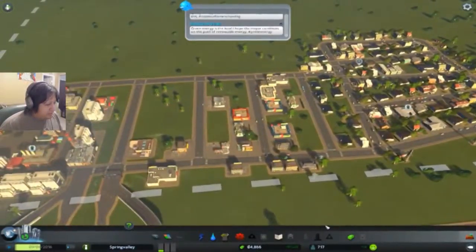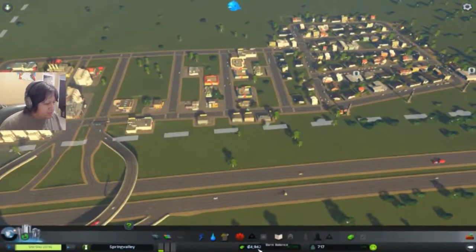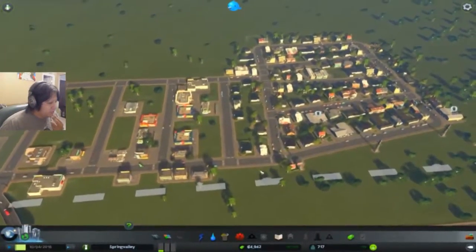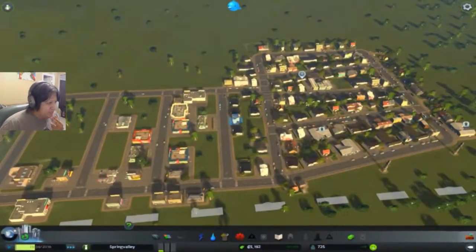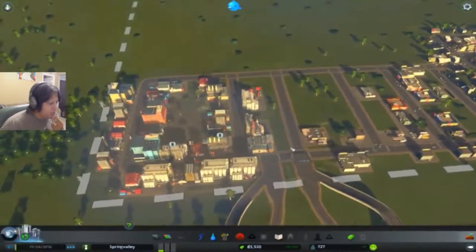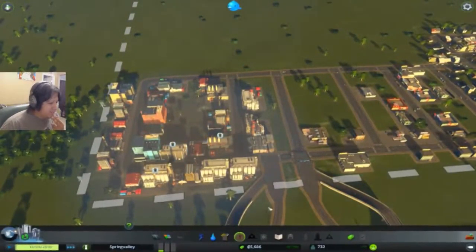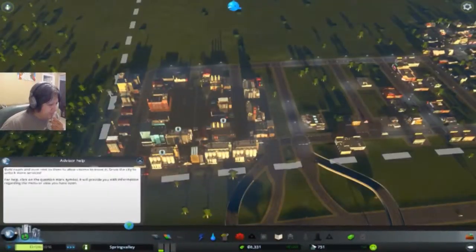We're going to be running tight on money for a bit here, but things are still going upwards so we're still at a pretty good pace. Let's keep forgetting that — it just keeps switching back over to the slower thing, no wonder it's just taking forever to go. Garbage is going to be the next thing it looks like that we need to really implement. How much is this? 4,000. Let's wait until we get 10,000 and then we'll do that.